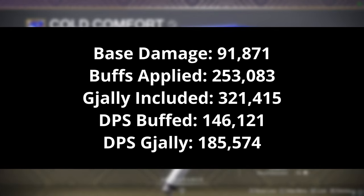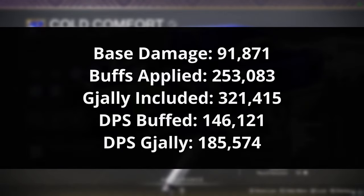The buffs we're using include Well of Radiance, Tractor Cannon for the debuff, the boss spec mod, Bait and Switch on the weapon, and three surge mods on our boots. We multiply damage per shot by total reserves — which for Cold Comfort is 10 — then divide by the time to shoot all rockets. Tractor Cannon is a 1.3 multiplier, and according to Aegis, Gjallarhorn gives approximately a 1.27 buff to rockets. A base damage rocket does 91,871, and with all buffs applied that becomes 253,000 — or 321,000 with Gjallarhorn. This gives us a DPS of 146,000 without Gjallarhorn and 185,000 with Gjallarhorn.